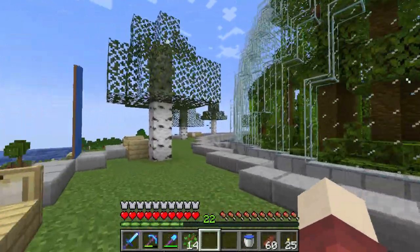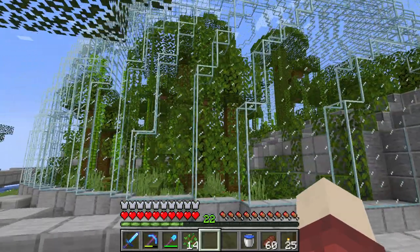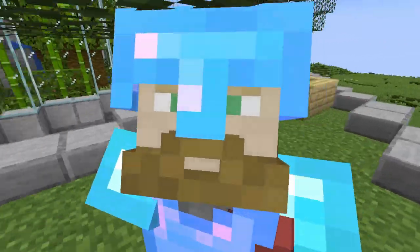I finally finished all of the quadrants and I really like the way it looks. I even put in a little waterfall. The one thing left to do this episode is the outer ring — I want to make these birch trees into actual custom trees and decorate more of the outer ring.